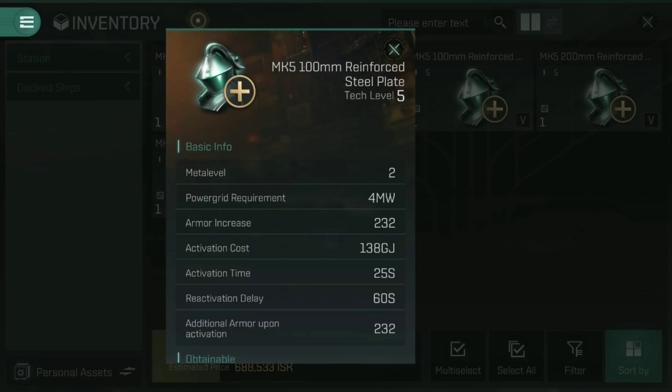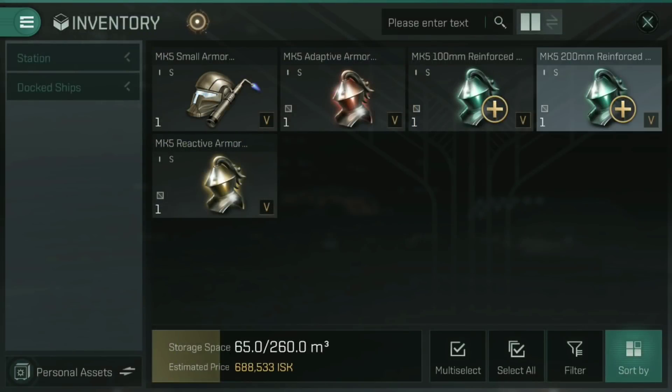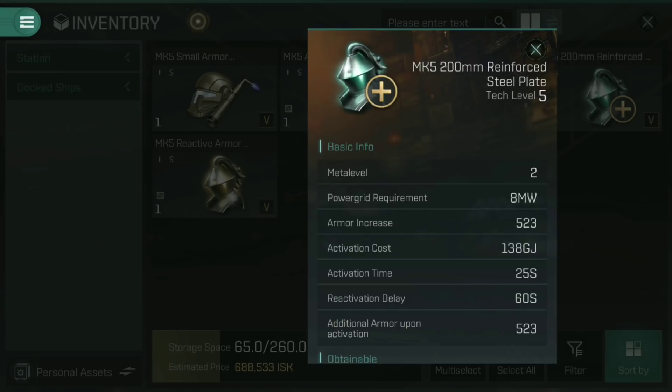That's why there are two versions — the 100mm and the 200mm reinforced steel plate. The 200mm now has a bigger armour increase of 523, and an additional armour upon activation of 523. Everything else is exactly the same as the 100mm version — same activation cost, same activation time, same reactivation delay — but the 200mm is heavier and will slow your ship down more.